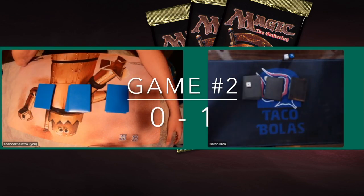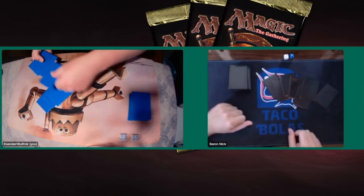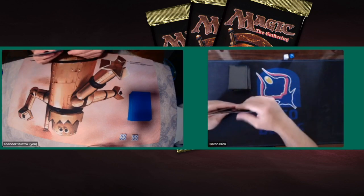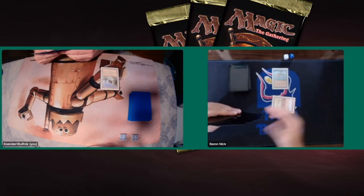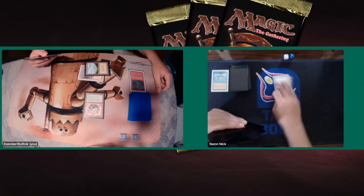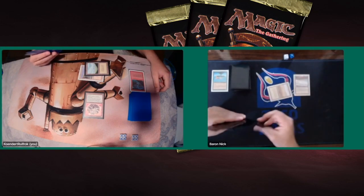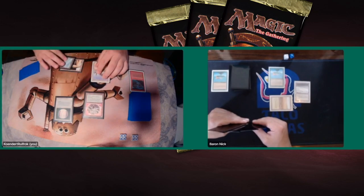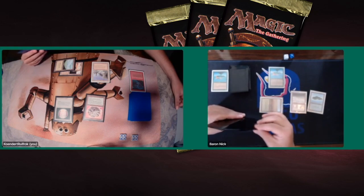Game 2. Both players sideboard and shuffle up. Kundert can board in his Red Elemental Blasts, though that's not ideal against Baron. There is a classic bolt-the-bird — a move that's been done since 1993. Good decision by Kundert — he doesn't want Baron to ramp up. A COP Green comes in from the sideboard, which will help against Ernham Djinns.